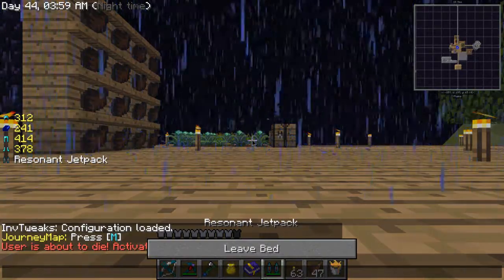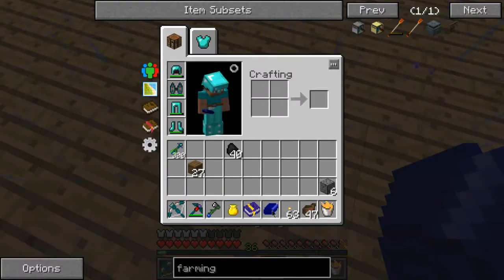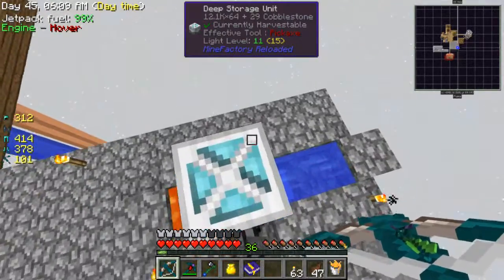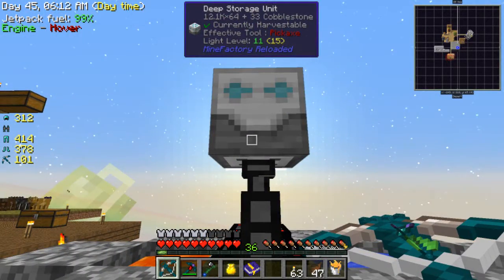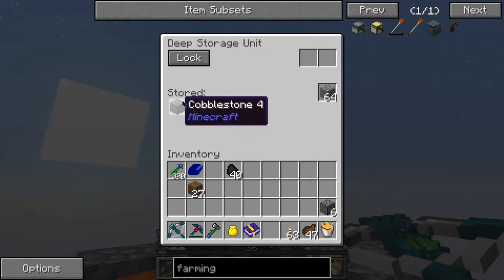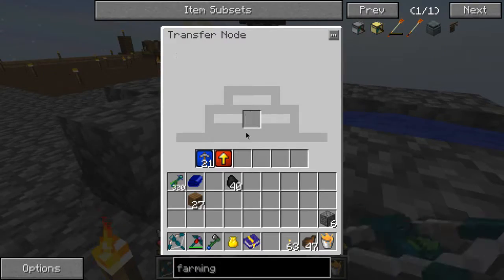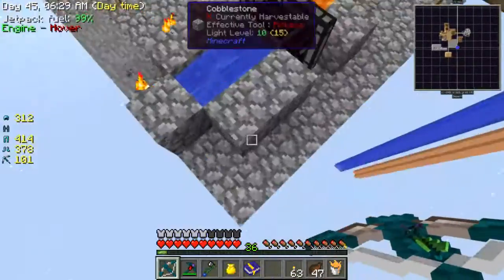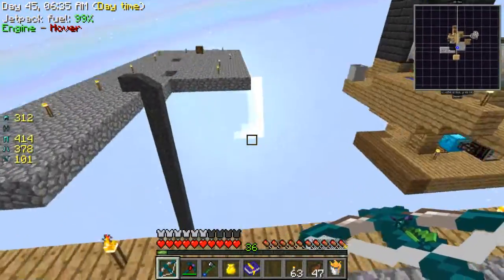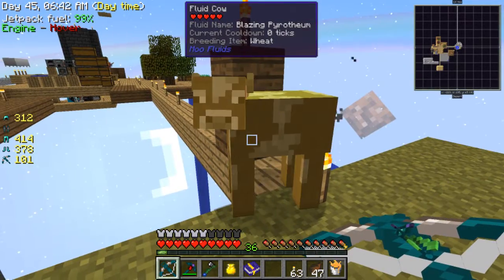Let's just sleep real quick. I've got buckets of blazing pyrotheum — I'm going to use that to mass produce lava because I need lots. Over here I've got a DSU — a deep storage unit — getting filled up. I can increase these world instruction upgrades to fill it up faster, but I don't need that achievement anytime soon. I had a bunch of fluid cows here and this is the best one I've ever had.